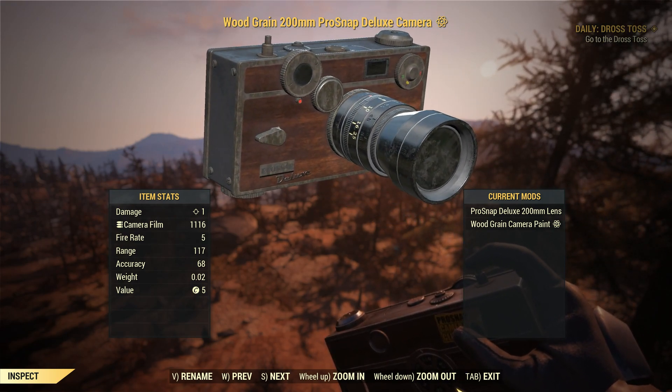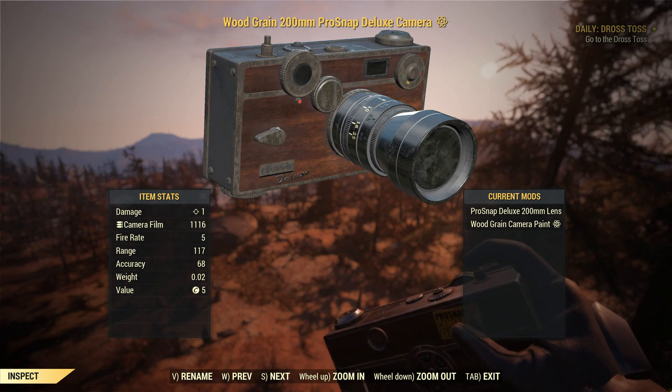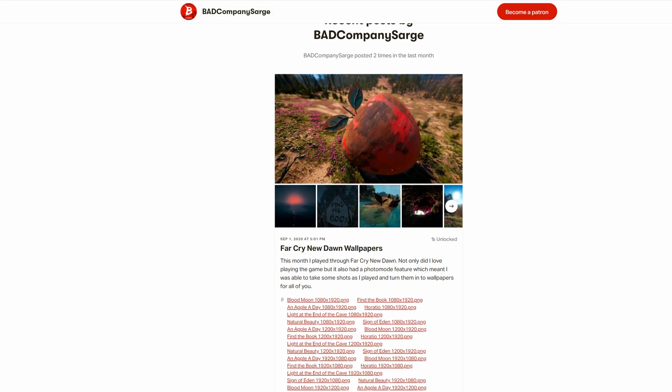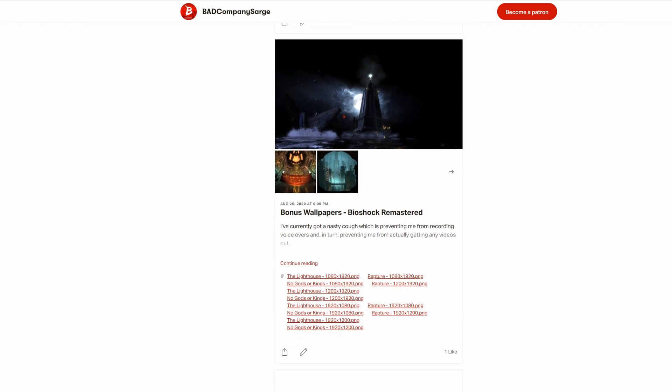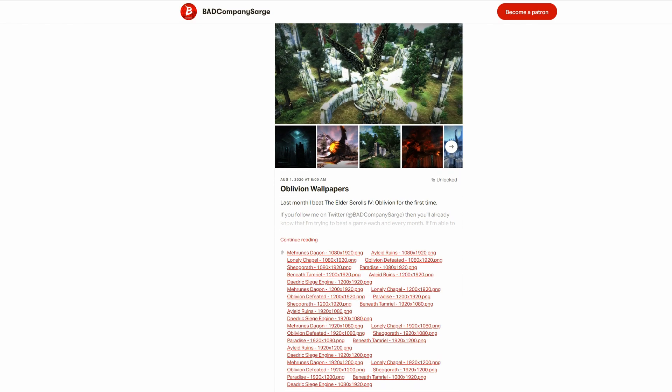You might be thinking, but Sarge, you love taking pictures in video games. After all, you sometimes share video game snapshots on your Twitter account at Bad Company Sarge, and every month you make custom wallpapers from your photo mode images for all of your patrons over at patreon.com forward slash Bad Company Sarge. And to that I would say, first off, thanks for plugging both those things — saves me from having to do it.